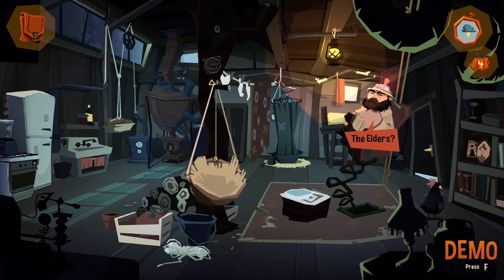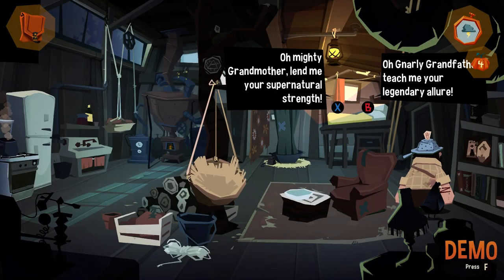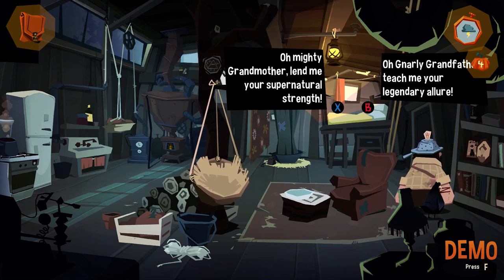Residium is the key - it's the heart of my machine. A very rare metal. Its essence alone is able to keep the lion flies away. And that's what we need. If we get it fast, the squash will be gone. If we don't get it fast, the squash will be gone. Precious, a world without squash... that's chaos. The elders? Choose. Almighty Grandmother, lend me your supernatural strength. O Gnarly Grandfather, teach me your legendary allure. Let's go for Grandma's strength?